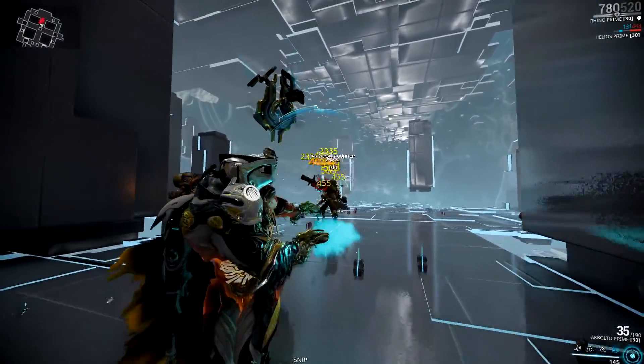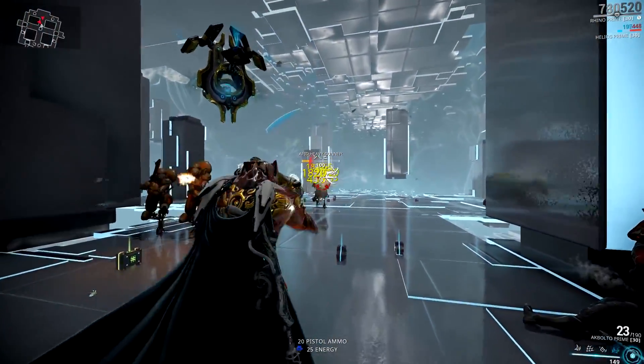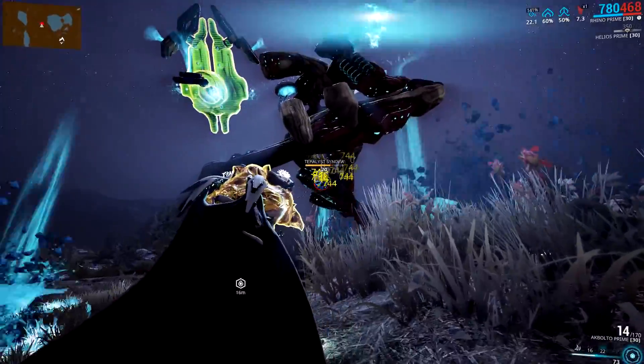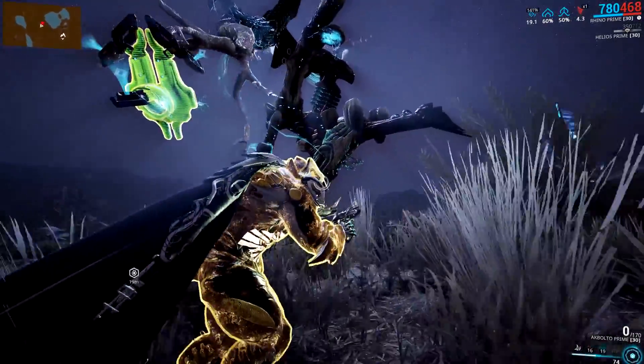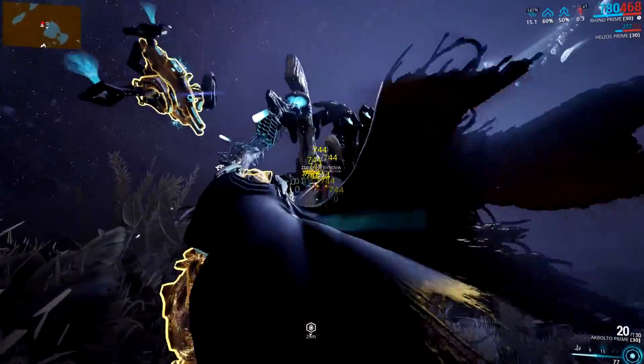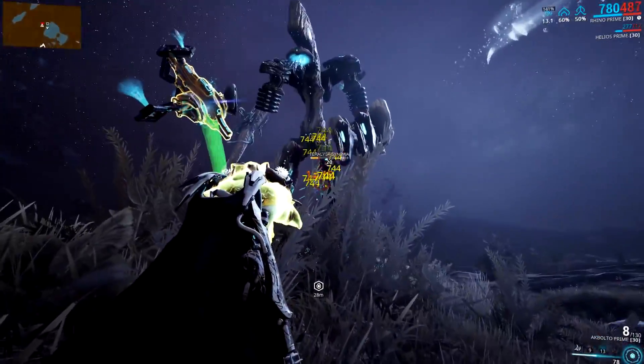The only time I swap my elemental combos is when I'm fighting the Terralist, where I switch over to radiation. Speaking of which, the Agbolto Prime is an absolute beast when it comes to taking down the joints on the Terralist, especially if you have a frame that can increase your damage, like Rhino. The Terralist just melts.